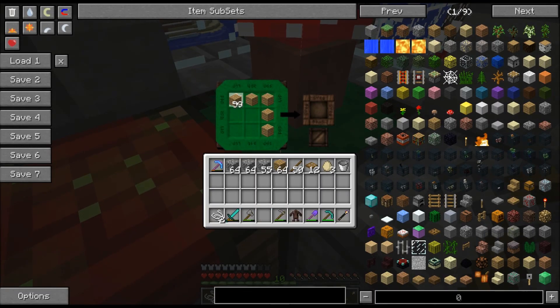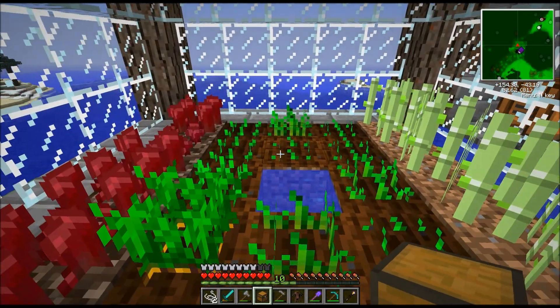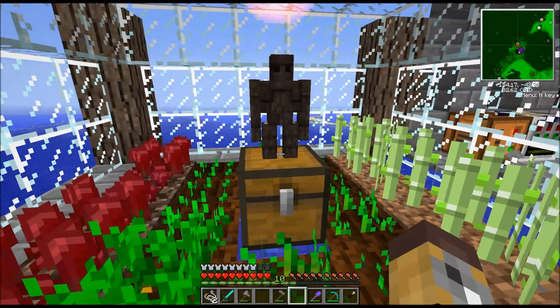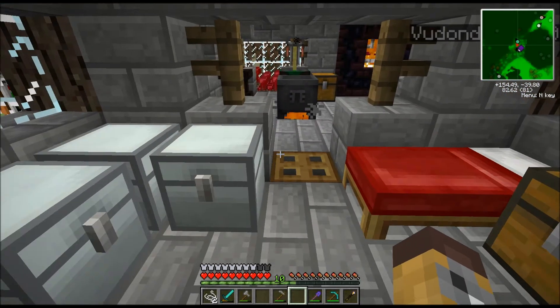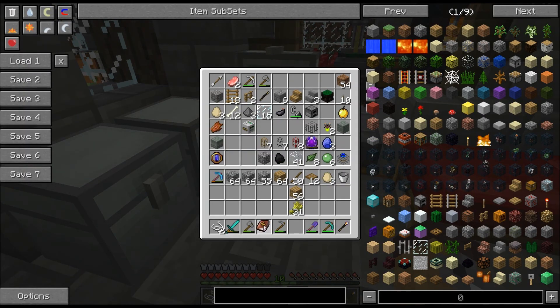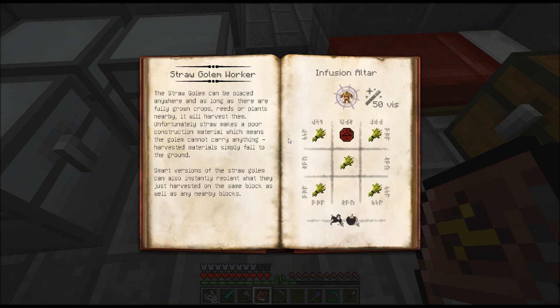See where he's now going to live. What a fancy name you've got for the golem. A straw golem can be placed anywhere, and as long as there are fully grown crops, wreaths, or plants nearby, it will harvest them. Unfortunately, straw makes poor constructive material, which means the golem cannot carry anything. Harvesting materials simply fall to the ground. Smart versions of a straw golem can also instantly replant what they have harvested in the same block as well as any nearby block.